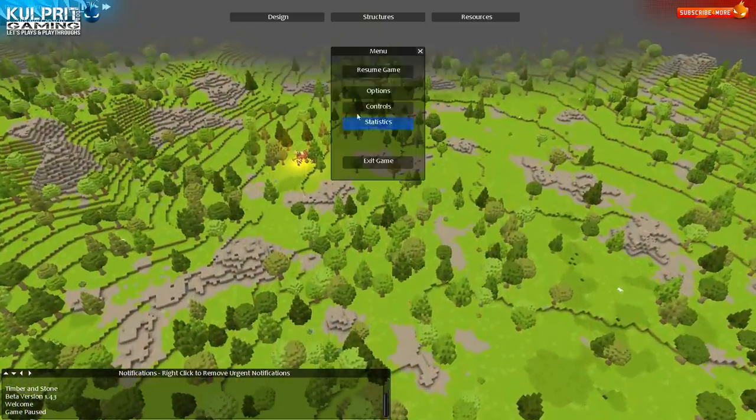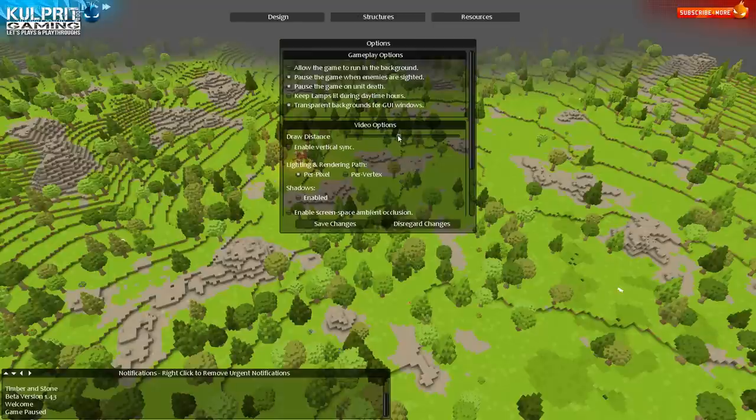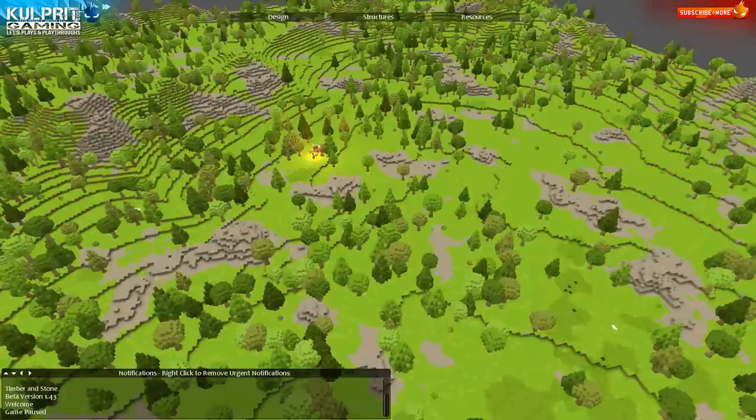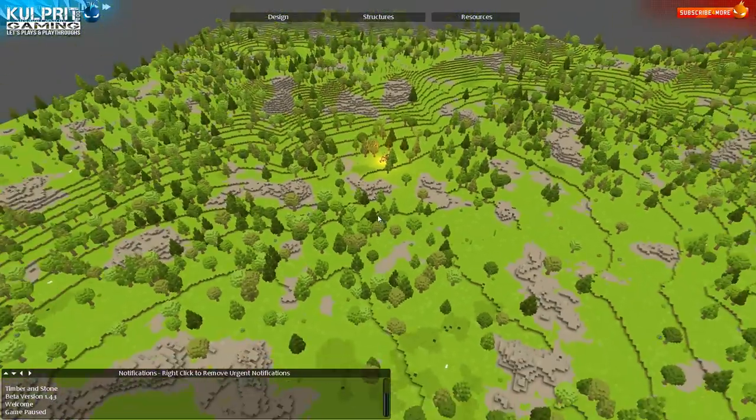Let me just change this real quick — I'll throw the draw distance down. I'm recording so it's not playing very nicely with my frames, so I'm gonna turn it down while I'm recording.